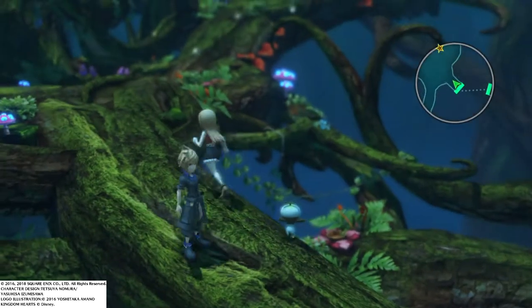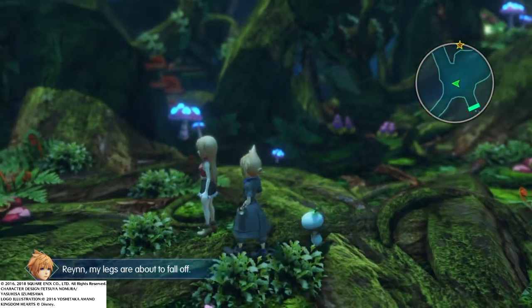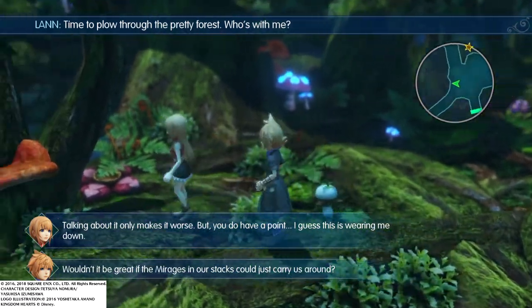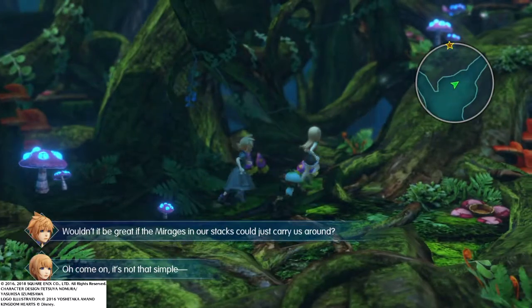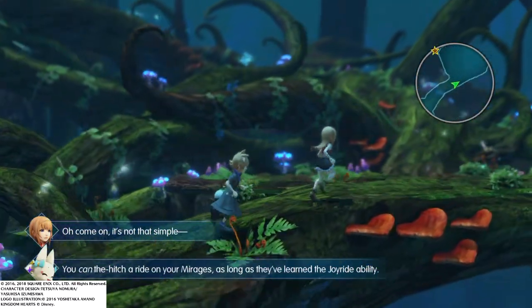I haven't found any really large mirages yet. Wouldn't it be great if the mirages in our stacks could just carry us around? Yeah, it would be — if they have the Joyride ability. As long as they've learned the Joyride ability.